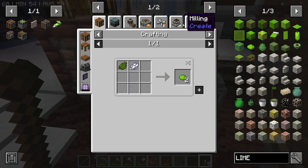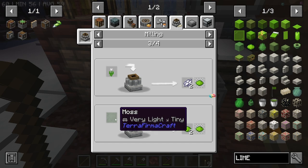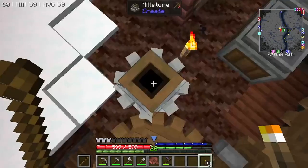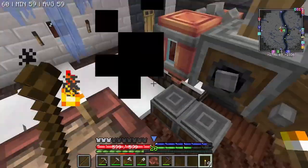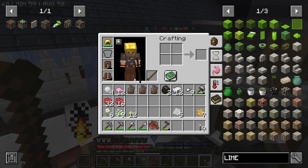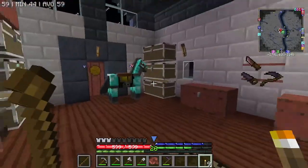Lime definitely comes from the tulips. Oh — moss! How do I get moss? Ow — that's a pain. Okay we'll have to try and figure out another way of getting lime dye.